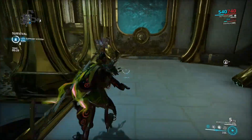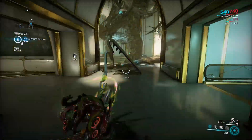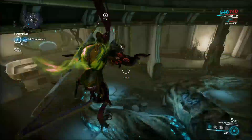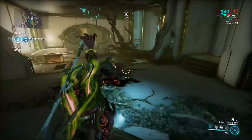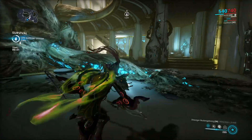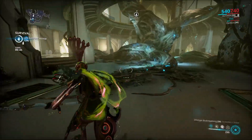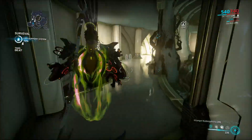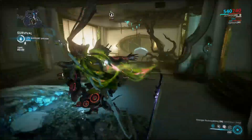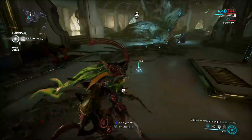We'll just go towards the life support — that's usually where they congregate. This is my favorite spot to do it: a pillar like this. I'll show you why this is super easy. We're gonna let them build up here. Thank you for the energy doggo.